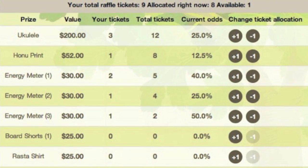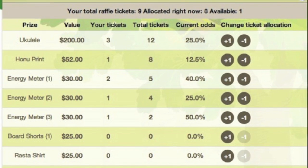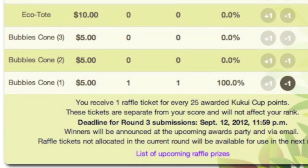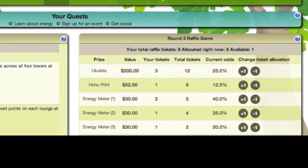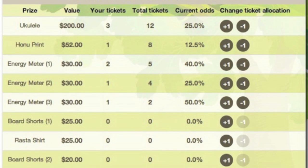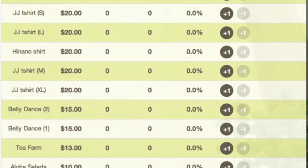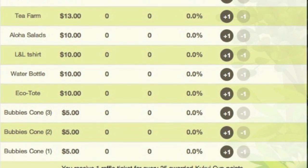Your chances of winning depend upon the percentage of tickets allocated to that prize that you own. For example, in this raffle game, my current odds of winning the Bubbies gift certificate are 100% because I am the only one who has allocated a raffle ticket to that prize. What makes the raffle game tricky is that people can add or subtract tickets at any time, so your odds are constantly changing. So take a look at the raffle game frequently to see which prizes are popular, check back often to see if you've received more tickets to allocate, and to see if there are new prizes or better odds for a different prize than before.